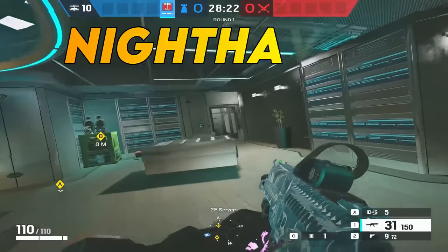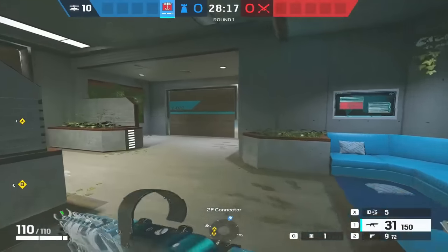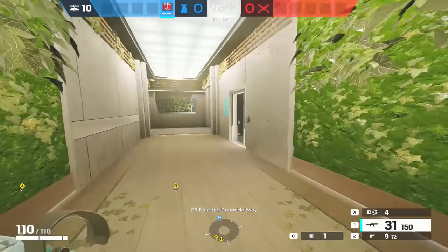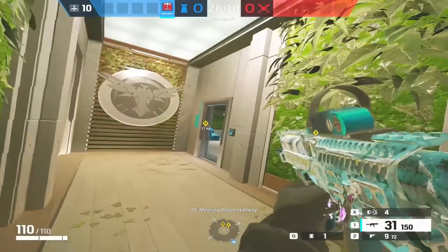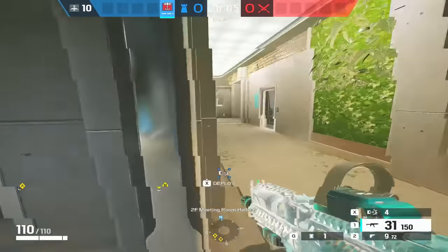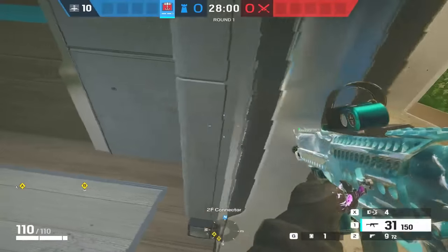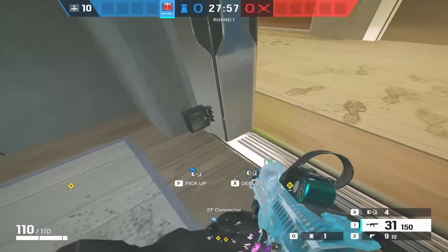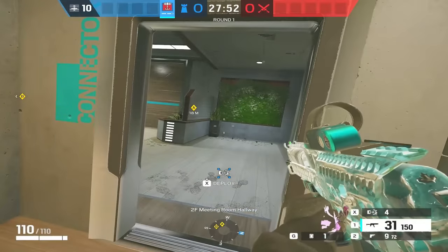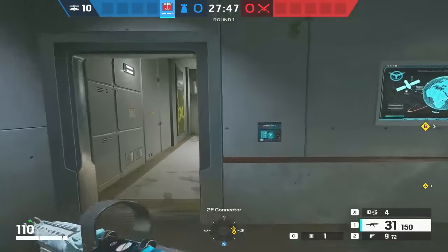Moving on to Nighthaven. Up on the top floor, first one is in Connector — a classic tight right from where attackers are coming. Coming down this corridor they're worried about the vault spot and the Electrical door. No one ever peeks to the right here. Nighthaven is great for Kapkan because the door frames feel a bit wider than most — so even when you're about to peek into Connector, you still can't see the Kapkan trap there.